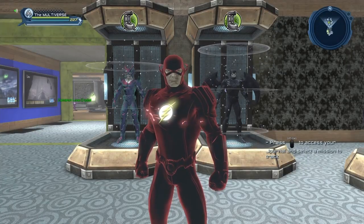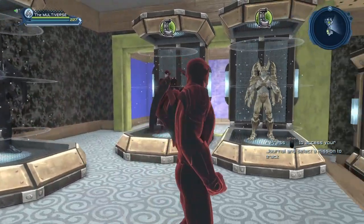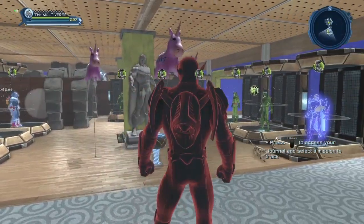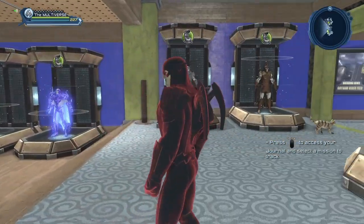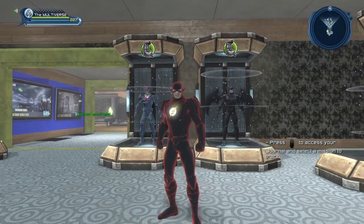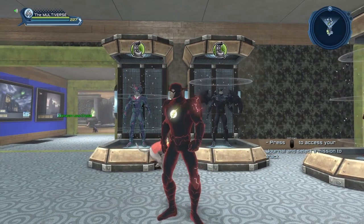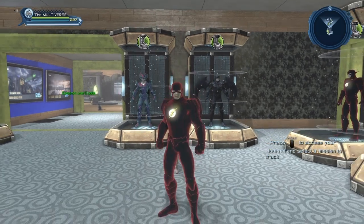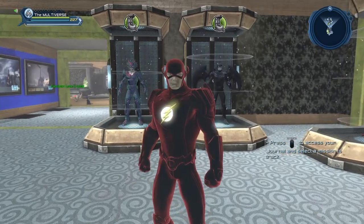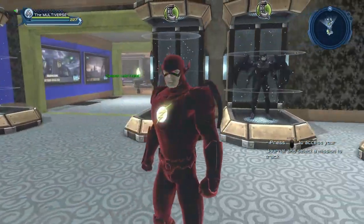Now we're going to start looking at materials that you can get from time capsules. Here we have the negative speed force material. The negative speed force material, the cosmic material, and the void material are pretty much the same material, with a few key differences. For the negative speed force material, you have lightning effects all over the material, built right in. Sadly, apparently because of those lightning effects, we cannot change the color of the material — whereas we can change the color of the void material and the cosmic material.